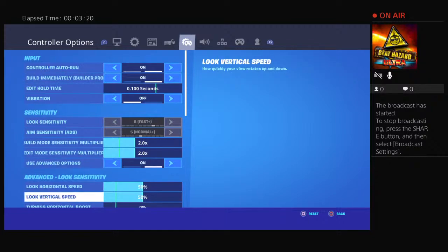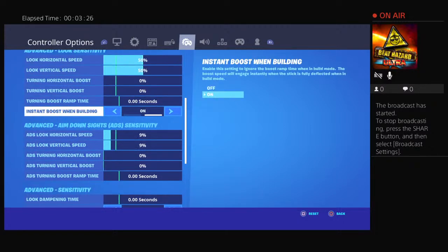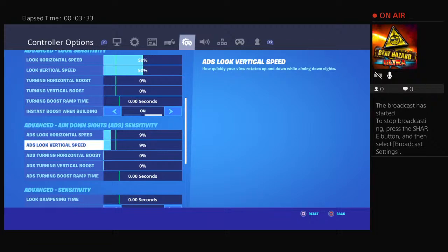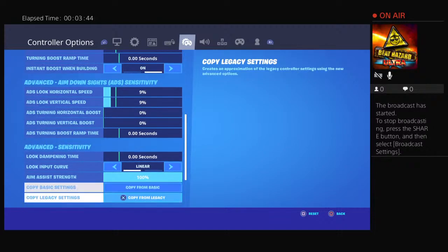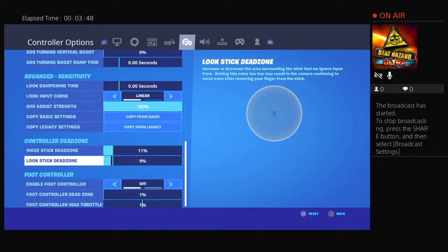Build mode sensitivity multiplier 2.0, edit mode sensitivity multiplier 2.0, use advanced options on. Look horizontal speed 50, look vertical speed 50, everything else zero except instant boost when aiming on. ADS look horizontal speed 9, ADS look vertical speed 9, everything else zero. Look input curve is linear, aim assist strength 100.